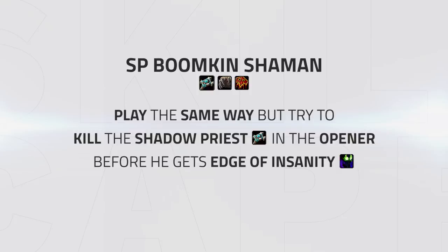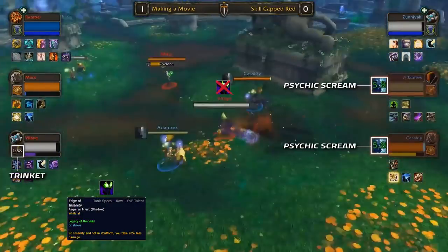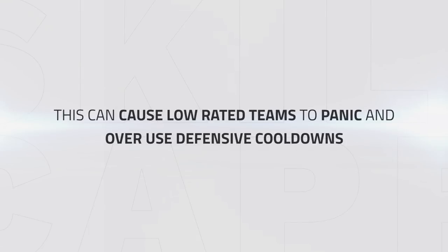As for Boomkin SP Resto Shaman, known as Owlplay, this can be played out in a very similar way to DH Boomkin Shaman. The main difference is that you can go for an early kill attempt on the Shadow Priest before they get their damage reduction active from Edge of Insanity. Opening on the Shadow Priest before they get their Insanity is almost always worth it if possible. Check out this opener by Skill-Capped Red — they threaten crowd control onto Rattapai on the Shaman whilst in turn stunning Vilay on the Shadow, forcing Vilay to use his Trinket and Fear. Opening on the Shadow is an easy way to force cooldowns at the loss of almost nothing. Vilay having to use his Trinket could be the difference between Trinketing and Mass Dispelling a trap, or Trinket into Life Swap later in the game. Against lower rated teams, this can cause them to panic and burn through defensive cooldowns very quickly. Just make sure to switch over to the Balance Druid after the opener.